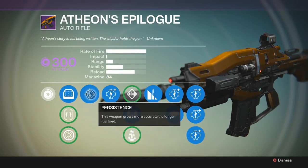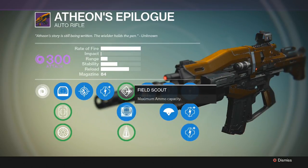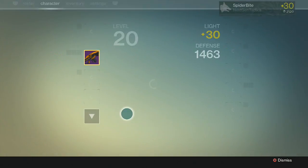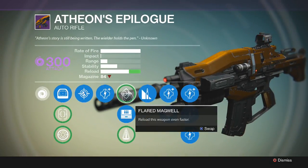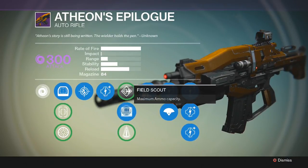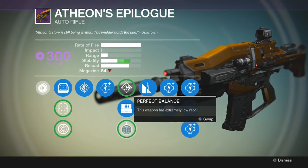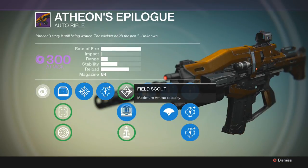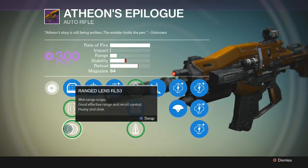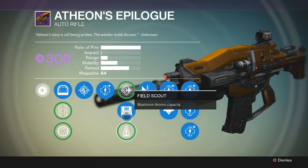The next upgrade is Persistence — this weapon grows more accurate the longer it is fired. Then we have our first damage upgrade and a few options. Field Scout is basically extended mag: maximum ammo capacity gives you a magazine of 84 and a total of 999 rounds. If you switch to Flared Magwell or Perfect Balance you drop to a magazine of 70 and total capacity of 715 — a significant drop. For PvE I'd suggest Field Scout; for PvP, Perfect Balance may be the way to go.